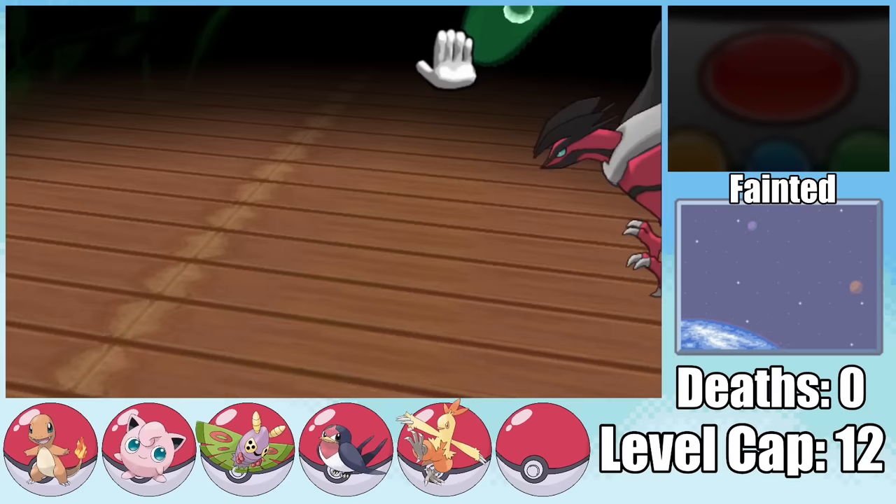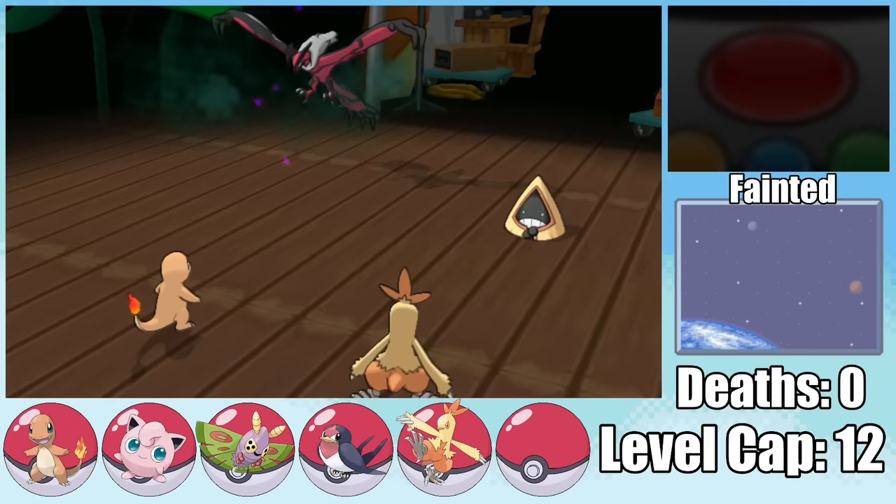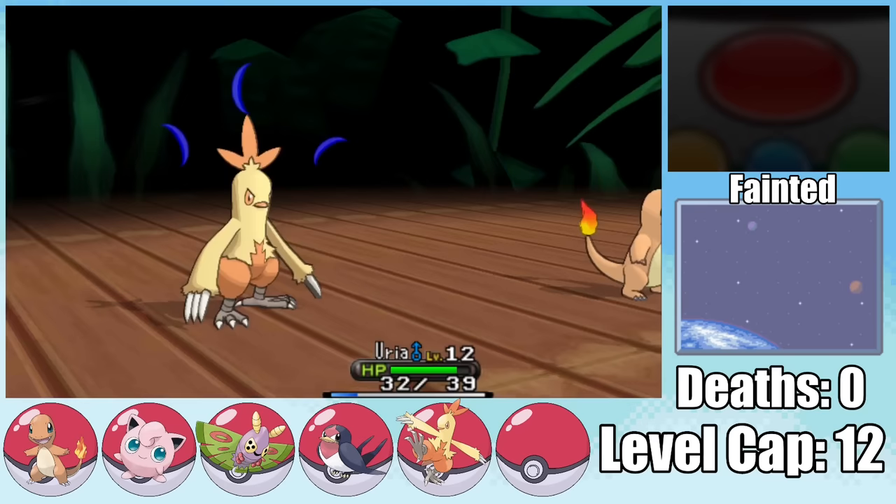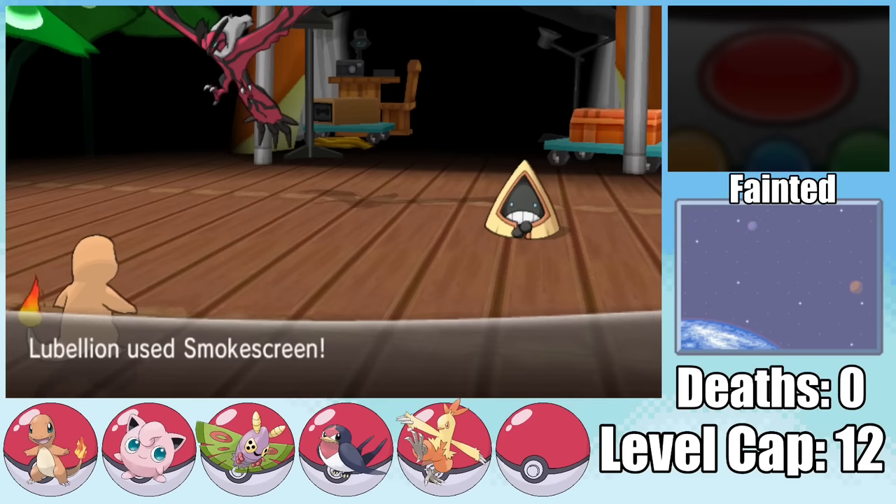Things are looking pretty bad, but at least Yveltal goes for Taunt on Combusken the first turn. That works in my favor since I can get off a Smokescreen with Charmander and hit Snorunt with Ember, which isn't quite enough to take it out. This prompts Viola to use a Potion on Snorunt, and unfortunately Yveltal connects with its Air Slash, knocking out Combusken in one hit.